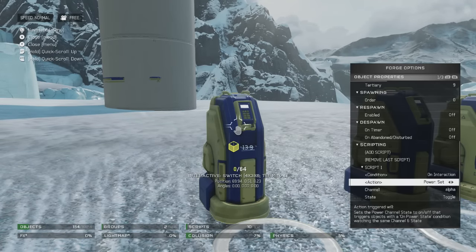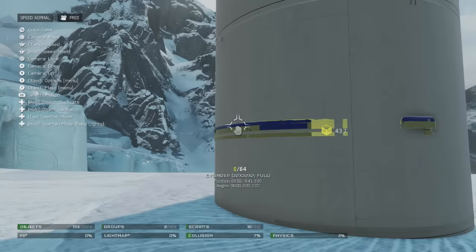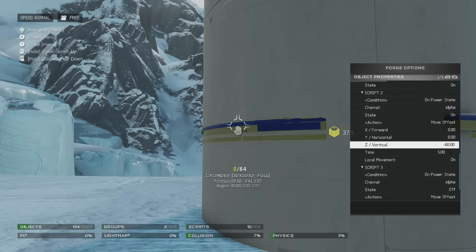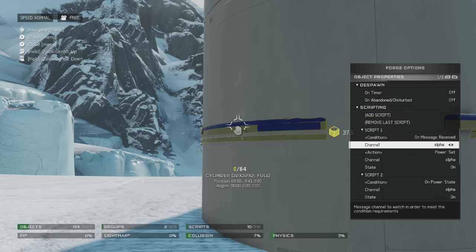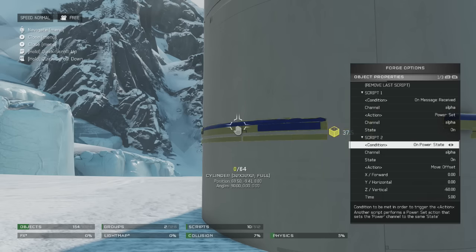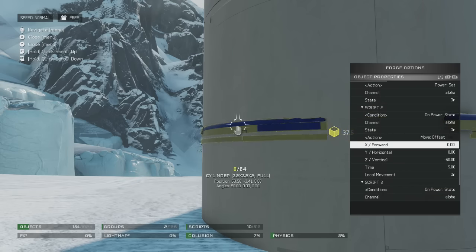We have this script set up so that on interaction, we're going to set the power to alpha on a state of toggle, and that is interacting with this one right here which has three scripts. If you want a more in-depth version of this, check out my how-to-make-an-elevator video. For script one, we're going to set the condition to on message received, channel alpha, action power set, channel alpha again, and the state is going to be on. Then for the second script, the condition is on power state.